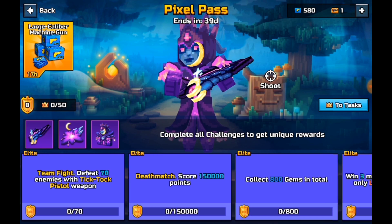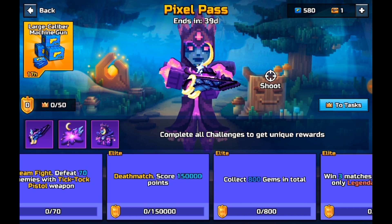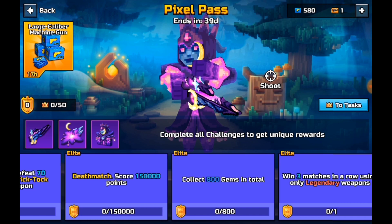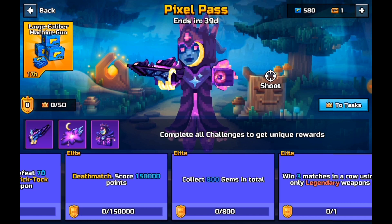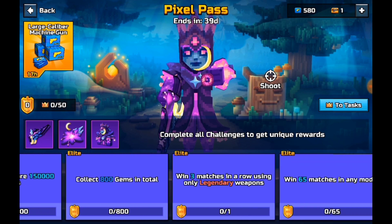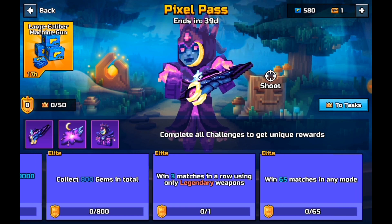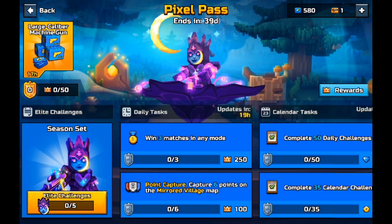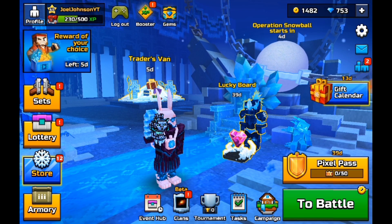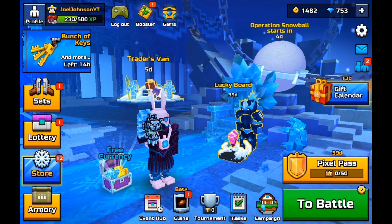And here are the challenges. It says team fight: defeat 70 enemies with the TikTok pistol weapon. It also says score 150,000 points in deathmatch, which I hate that challenge — it's not that hard, it's just the same challenge every time. Collect 800 gems in total. Win 3 matches in a row using the legendary boypins. Win matches in any mode. This is basically the rest of the battle pass. The Operation Snowball event starts in 4 days, so make sure y'all get ready for that.